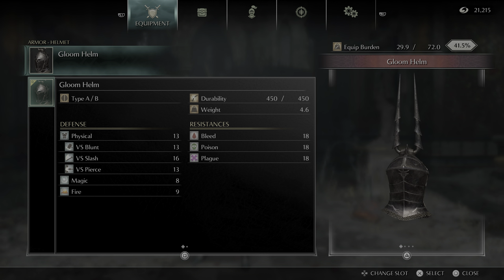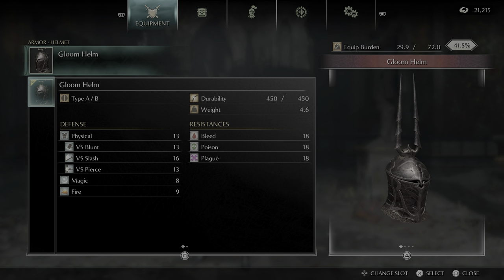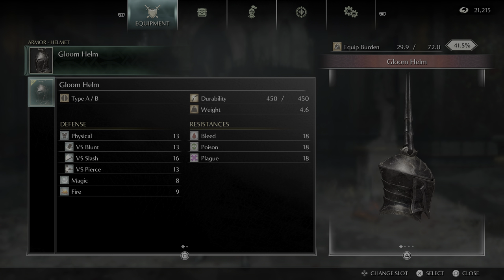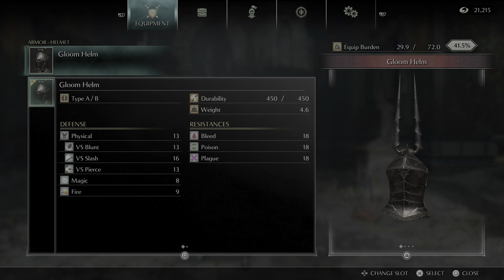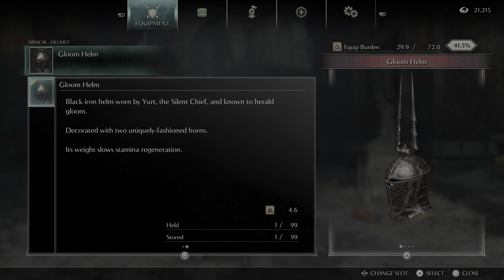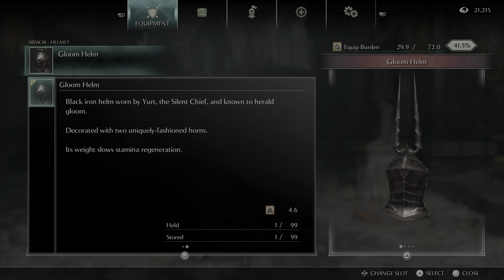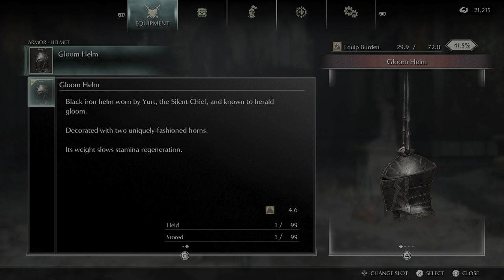This set has plague resistance, which is really the main benefit, as well as decent base physical resistance. The bleed, poison, and plague resistances are all a little bit on the superior side. That was the stats for the helmet - here's the description. It does slow stamina regeneration, and it's considered a heavy armor.